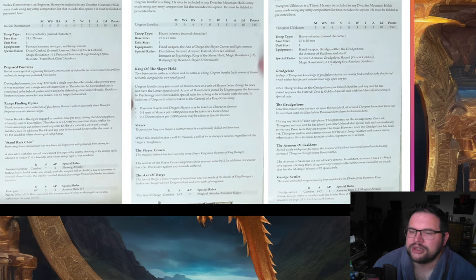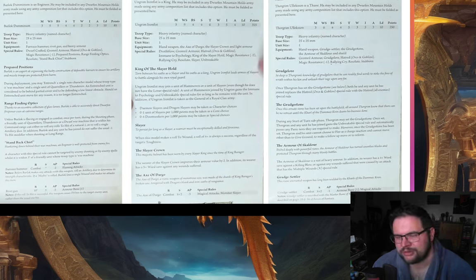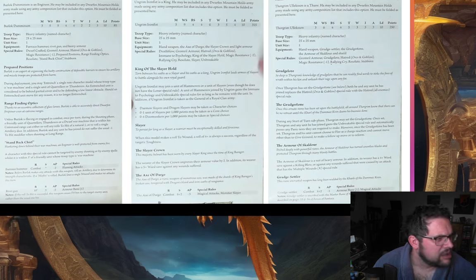Thorgrim also has an axe with the Master Rune of Smiting — that's the one that does multiple wounds D6. So he's got Strength 6, AP1, Armour Bane 1, and Multiple Wounds D6. He's a pretty tough boy. Then there's Thorgrim Ulixson — essentially a younger version of Thorgrim, sitting on a stone rather than a big grudge throne. The final special character is Burlock Daminson — not to be confused with Thingy Burlockson who's Burlock's son around during the End Times. Burlock is renowned for having invented Gyrocopters. He's got the same sort of rules as an Engineer, including Prepared Positions where you entrench something.